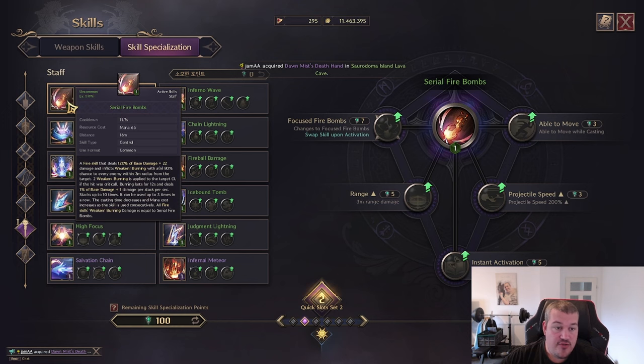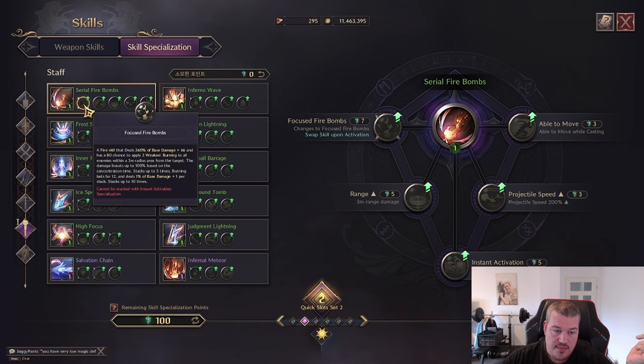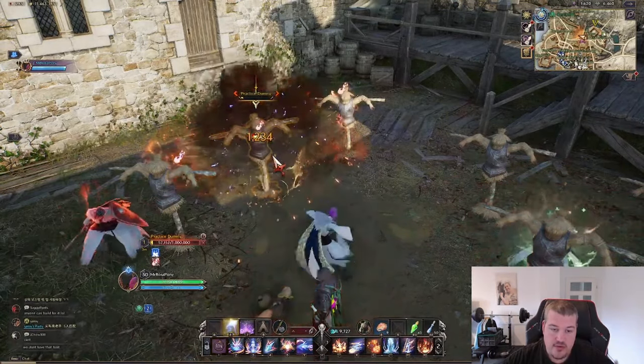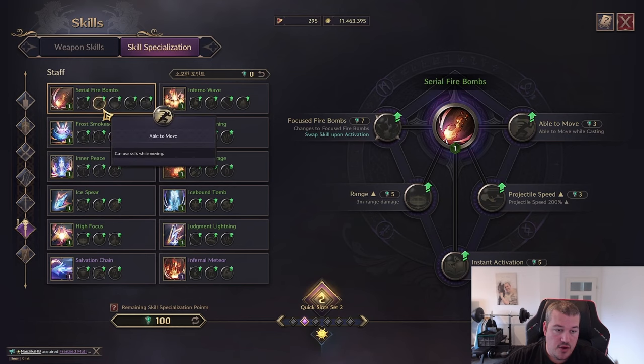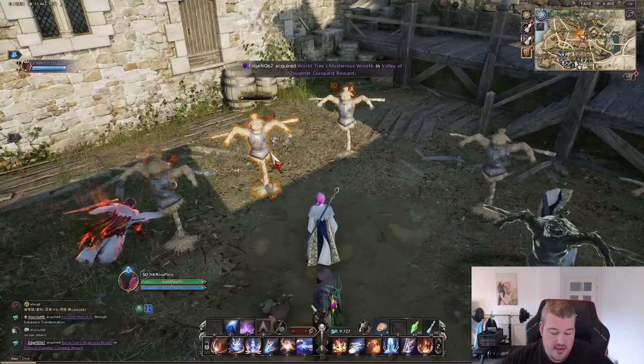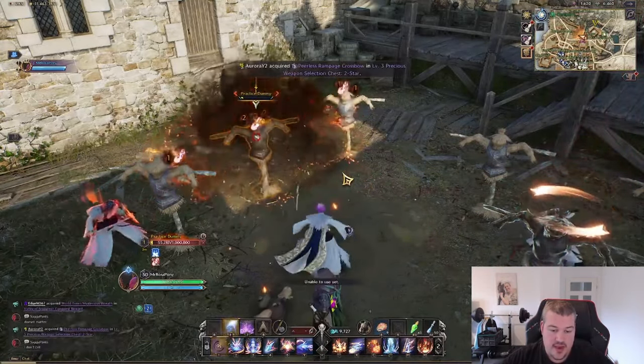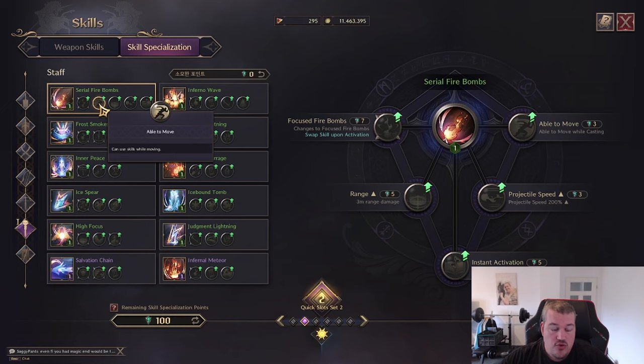We are starting first with Serial Fire Bombs, which is a skill that once you activate it you can reactivate again. It also applies burning damage and you can make it castable. You can cast it up to two seconds — if it would be normal, this is what it looks like. Boom, and now you can see you can cast it again and again and again.